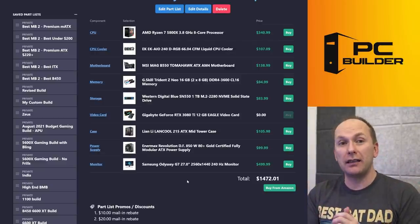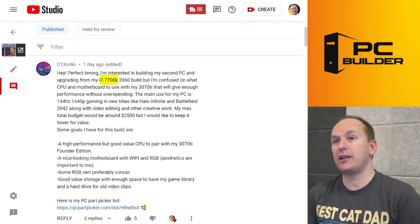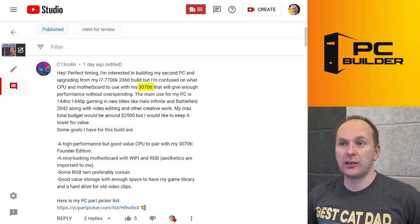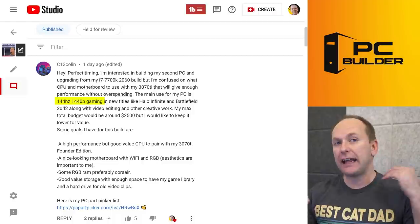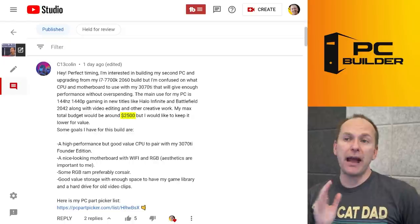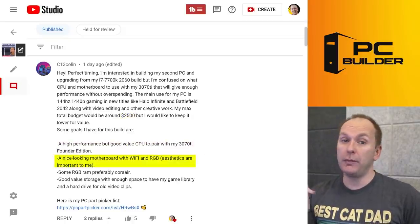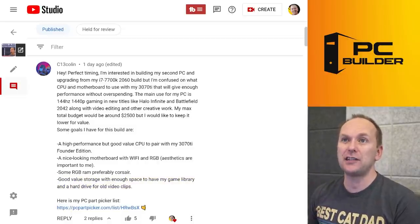Next up is C13 Colin. They've got an i7-7700K and RTX 2060 build and want to upgrade, but they're not sure what to do because they just got an RTX 3070 Ti. They want 144Hz 1440p gaming. They like Halo Infinite and Battlefield 2042 — basically higher-end shooters. Their max budget is $2,500. They're not sure what CPU and motherboard to pair, they like RGB, and they want good storage for all their stuff.